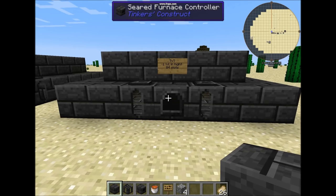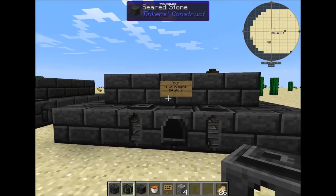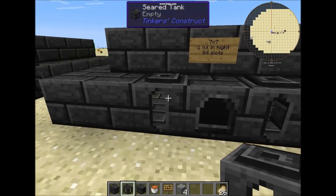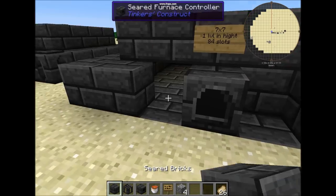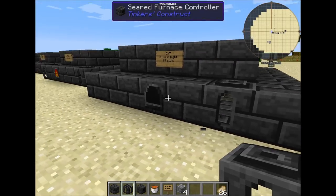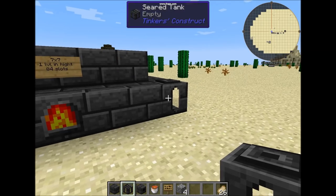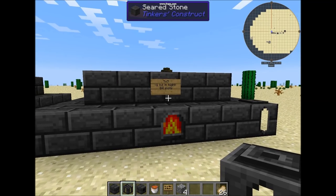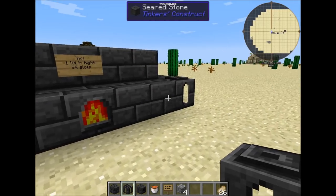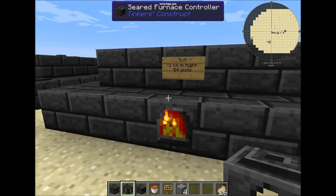One more thing to keep in mind: if you place the seared tanks in a wide level furnace — like this, a seven by seven or a five by five — it won't activate. Even if you place a furnace tank normally, let's say here, it still won't activate. You will have to place it right there on the corner. So tanks — if you want to put them in the wide level, or as wide as you want — you will have to put them on the corners. Otherwise, if you put them next to the controller, the furnace won't actually activate.